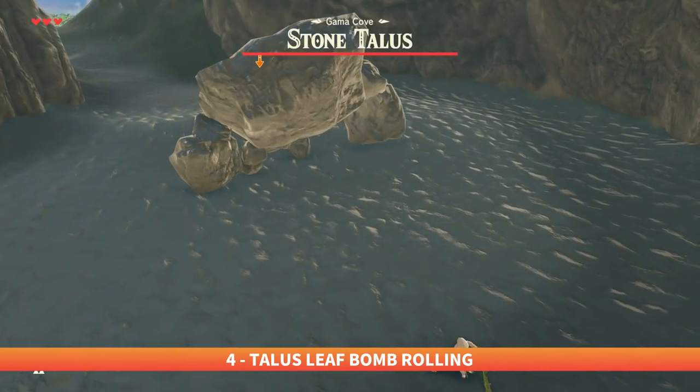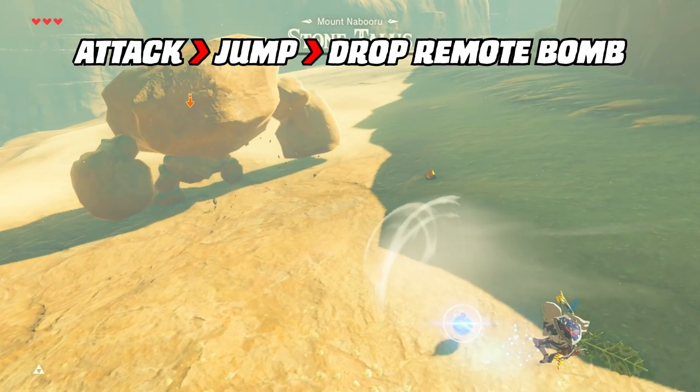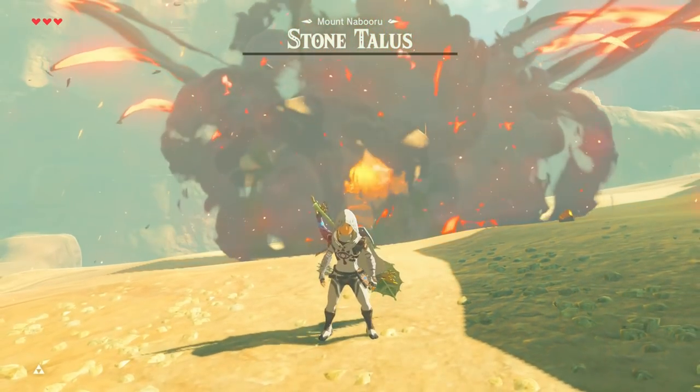If you're up against a Talus with a weak spot on its backside, you can make this fight easier with a couple tools. Use a simple Korok leaf — by attacking, jumping, and dropping the bomb quickly, this can sneak the round bomb right between their legs and detonate it behind them, knocking them down for an easy beating.